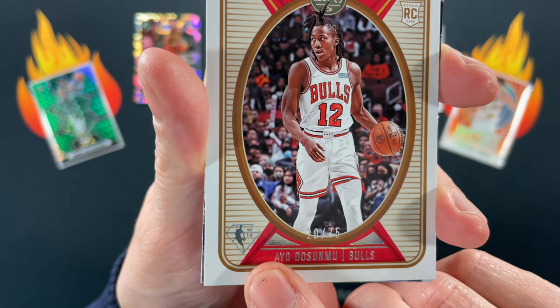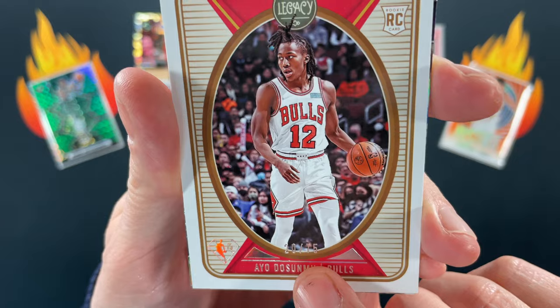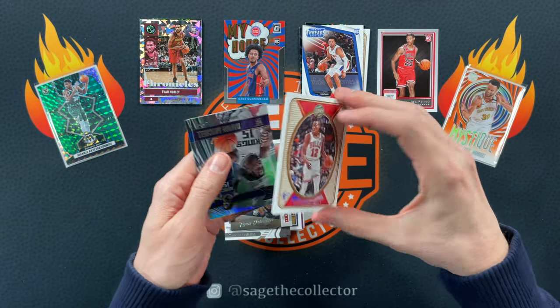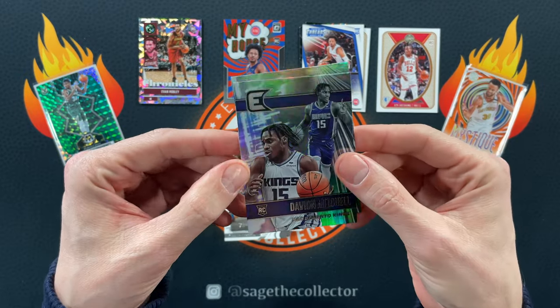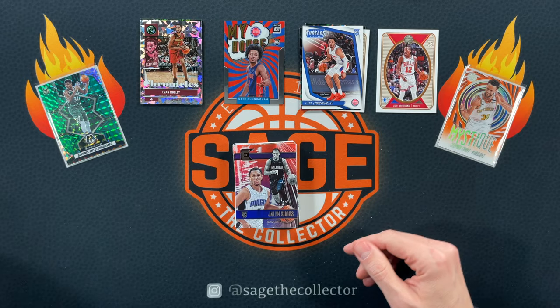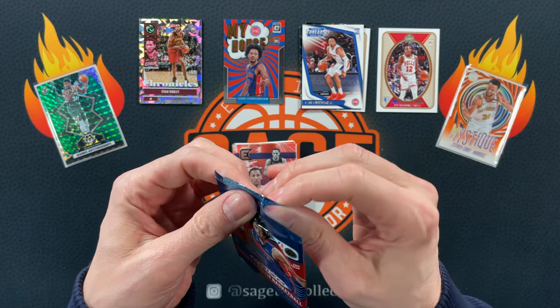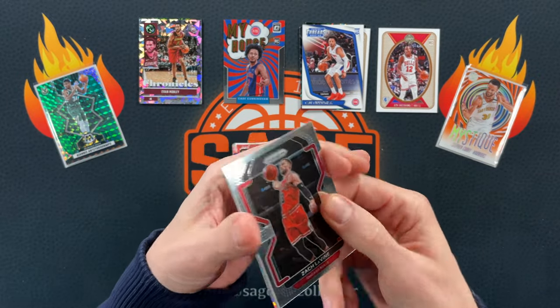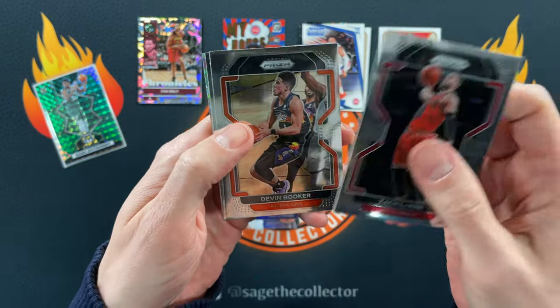Oh! Didn't even notice it — 75th Anniversary, and that is numbered 20 out of 75, so that is even more special. I love it. Davion and Jalen Suggs. Not only did I pull an IO, I pulled a numbered IO — successful break! Zach LaVine, who's been playing really well lately.